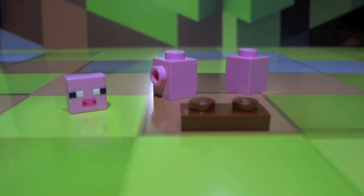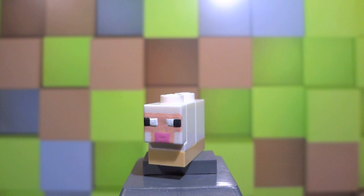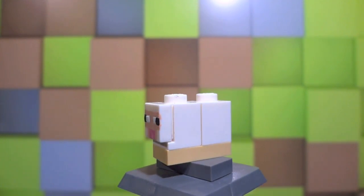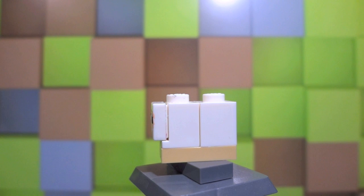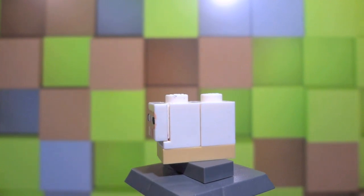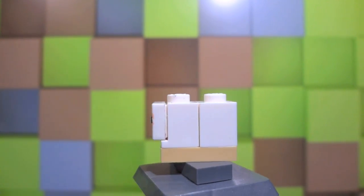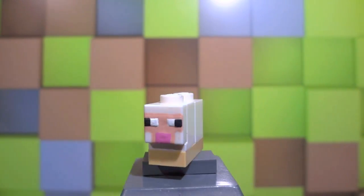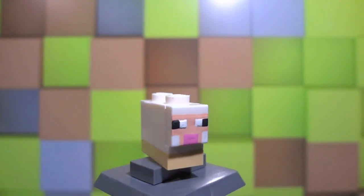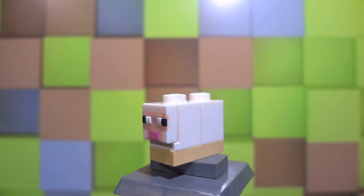Those are the pieces I used to make this little oinker. For the third and final micro mob of this video we have the sheep. The sheep's design is extremely similar to the pig — it has the same general concept with the two 1x1 bricks, but this time they are in white. The brick I used is a little bit different than the one for the pig, and for his feet I went with a tan 1x2, which I thought was the most appropriate color.